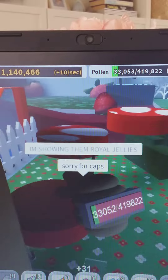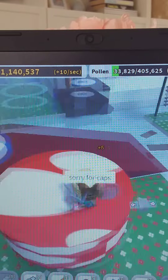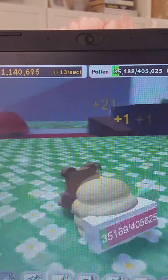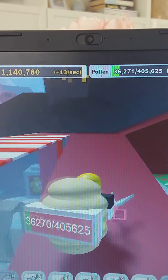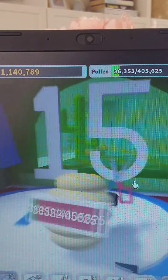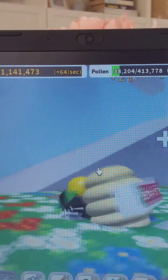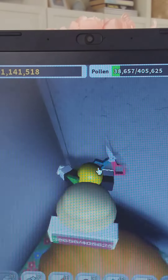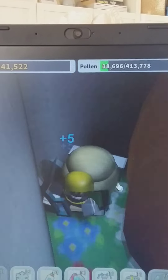If you're new to the game, everybody's supposed to get this one first — you want to get this royal jelly. Then the next royal jelly: if you have 15 bees, you want to come up here and run up, go behind the pumpkins, and there should be a royal jelly behind these pumpkins.